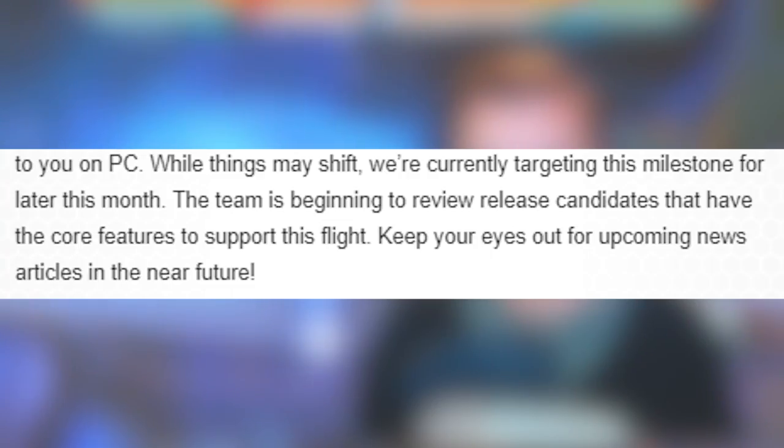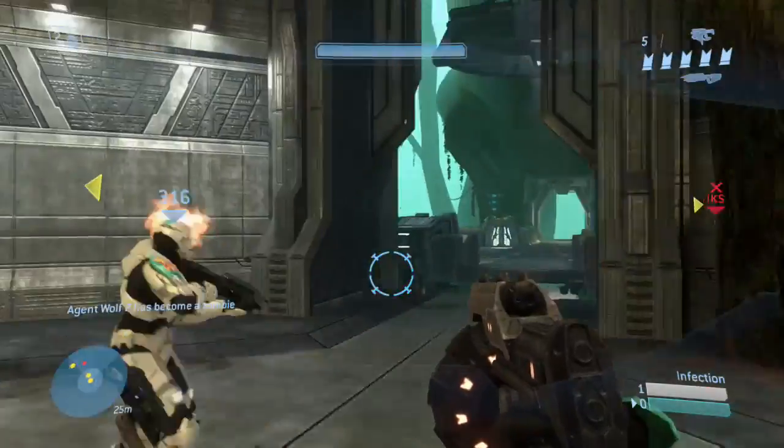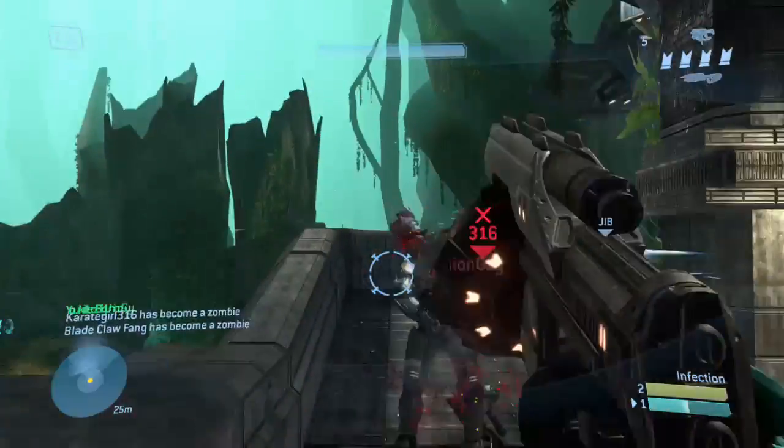People not invited to the first flighting program were told to be patient — eventually everyone will get involved. That leads into when the next flight program is going to happen. It sounds pretty much confirmed: the flighting program for Firefight, which will be part of Flight 2, is potentially happening at the end of July. Quoting the Waypoint post: 'While things may shift, we're currently targeting this milestone for later this month. The team is beginning to review release candidates and has the core features to support this flight. Keep your eyes out for upcoming news articles in the near future.'